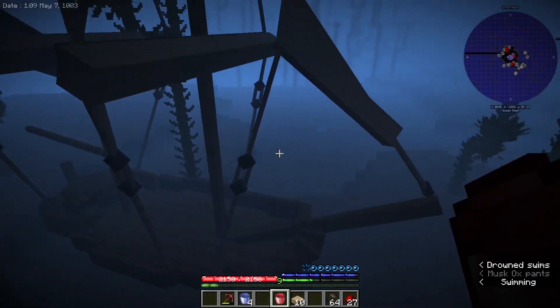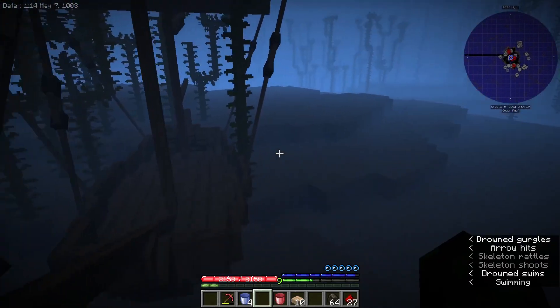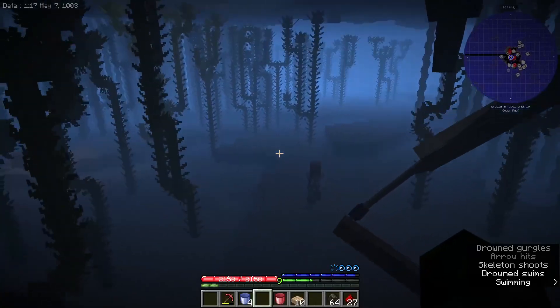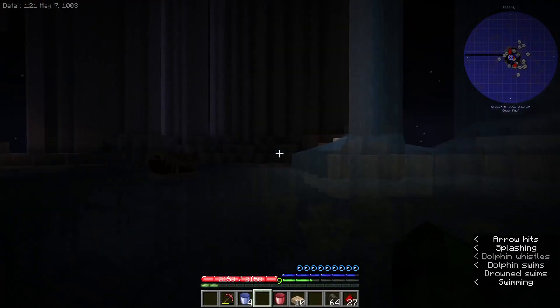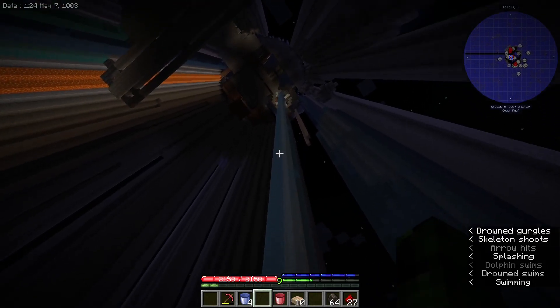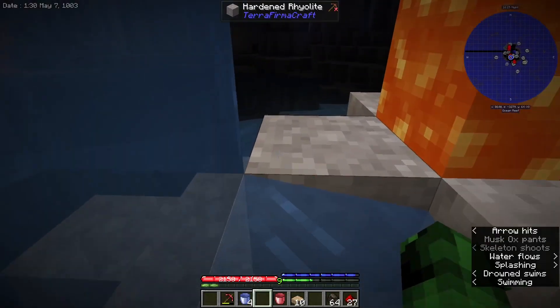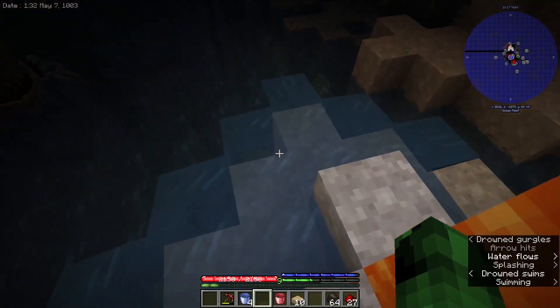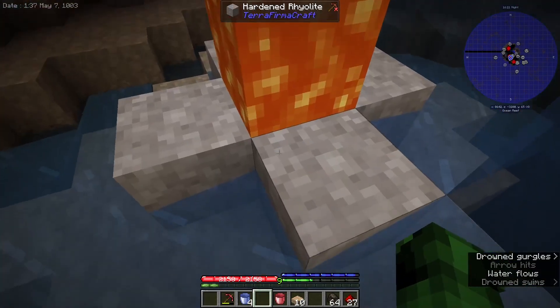Now I have to admit, this is interesting. Whatever happened to it? There's a skeleton trying to kill me too. I was having some problems trying to get rid of this lava here, and I actually threw away my ultimate bucket and came down here to find it. But apparently it went into the lava, and now it is gone.